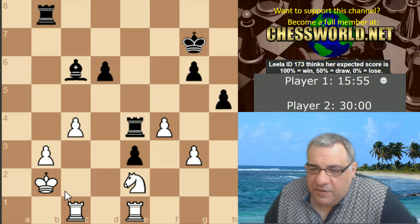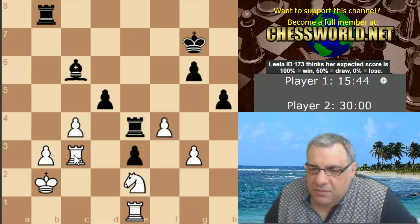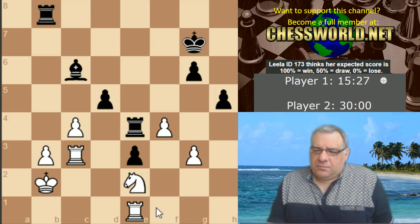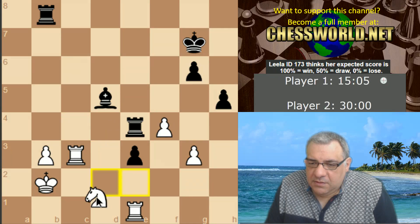I want to put pressure on e3. Knight c3, Knight c1. If c5, d4 looks too much, so c-takes and Knight c1. Most of my pieces are now on dark squares, away from the bishop.